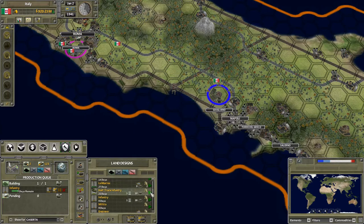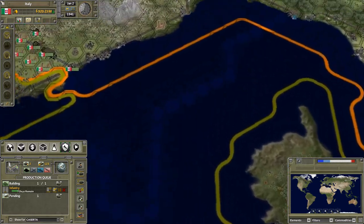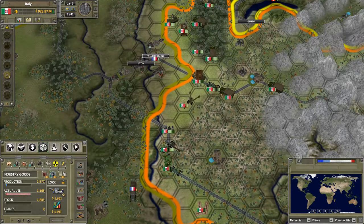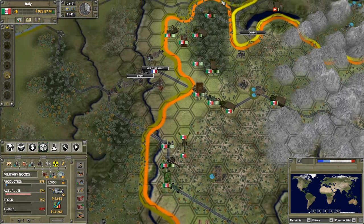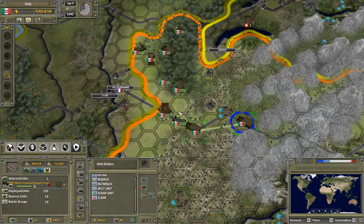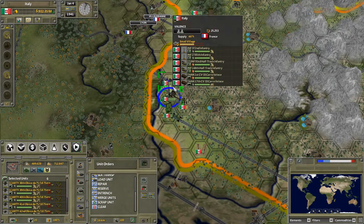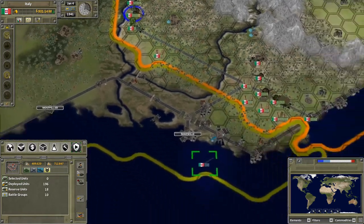Maybe we should get more half-track infantry — start producing that here. From the regular infantry, as stated before, it can defend but can't do much attacking. The demand for military equipment is still 6,700 — not great. That's just a regular anti-aircraft gun. The Soviets are having a good time trading with us, but it's simply good business.